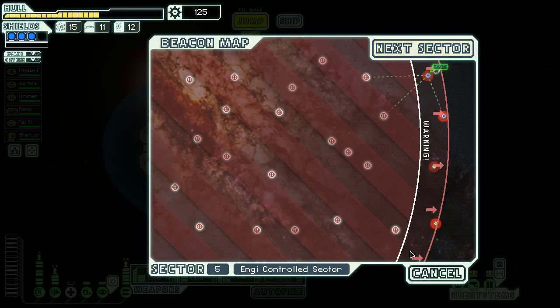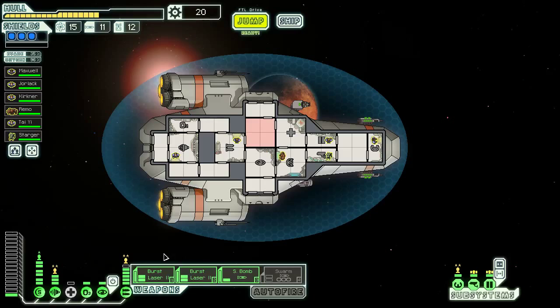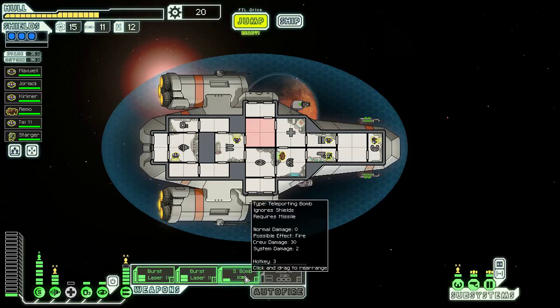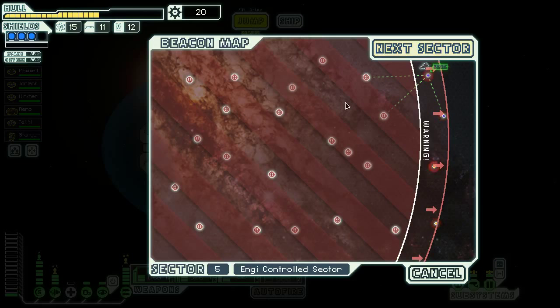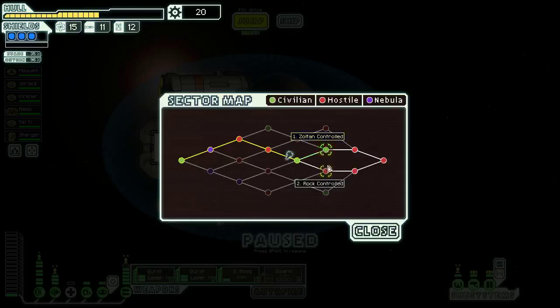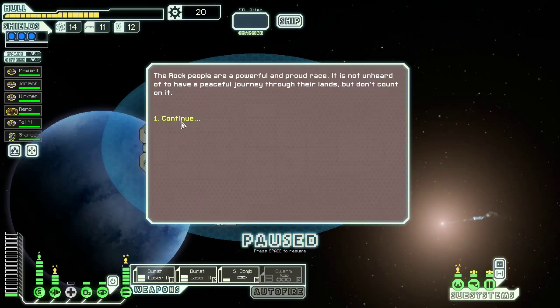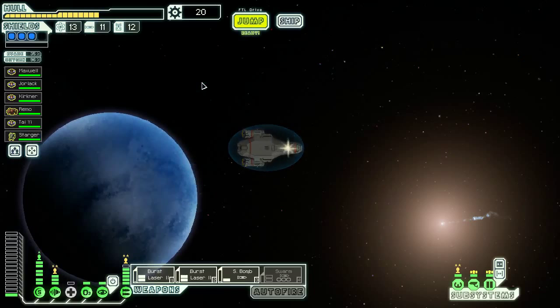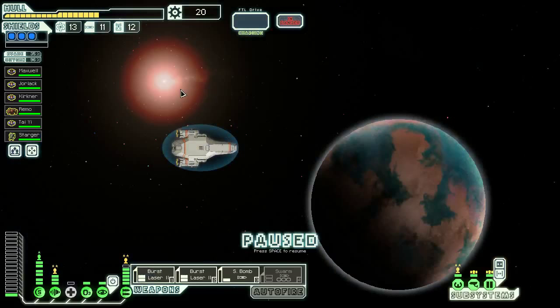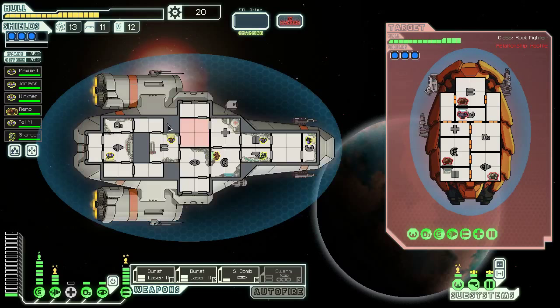125 scrap — we're at the exit beacon. One more bar of reactor power, one more bar of weapon power, which does allow me to get swarm missiles active instead of small bomb if I'm interested. I'm not really yet — I like small bomb because it gets past those defense drones. One more bar of weapon power, one more bar of reactor power, then I think we're gonna start pumping into the clone bay. Third level cloning could help us a lot in my opinion — many people will disagree.